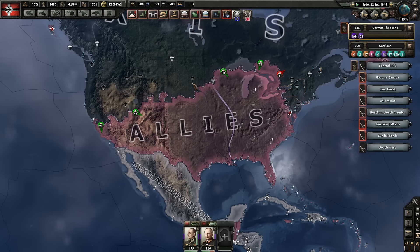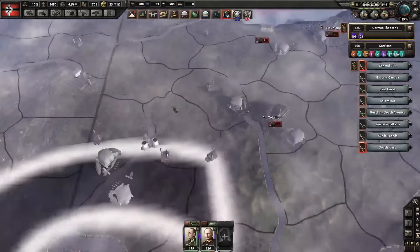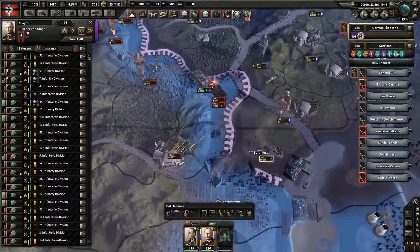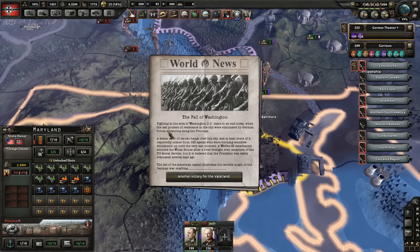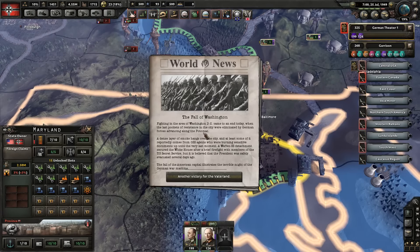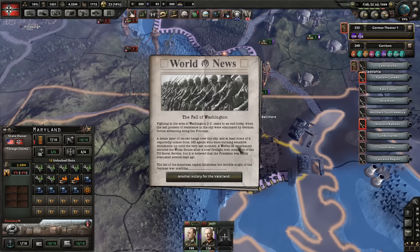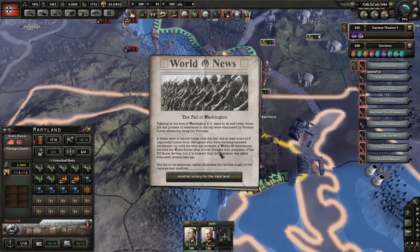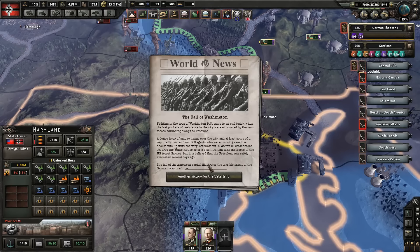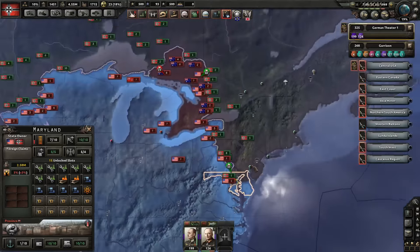We are pushing in quite quickly here on the western front. The eastern front are having difficulties. Is it because you are mostly infantry units? Let's grab Washington DC because it's unprotected for some goddamn reason. Fighting in the Washington area came to an end today when the last pocket of resistance were eliminated by German forces advancing along the Potomac. A Waffen SS detachment secured the White House. The president was safely evacuated several days ago. The fall of the American capital illustrated the terrible might of the German war machine. Yeah, I would agree.